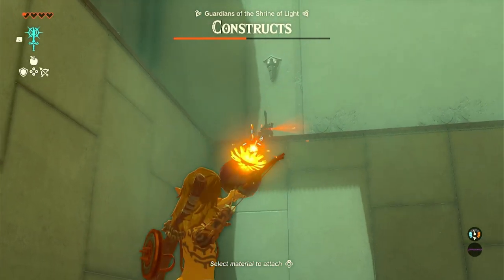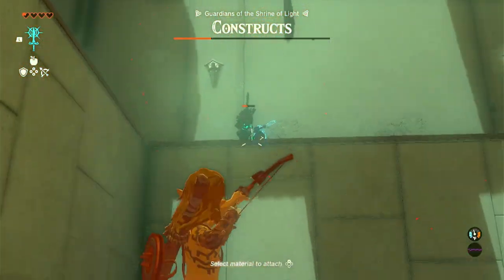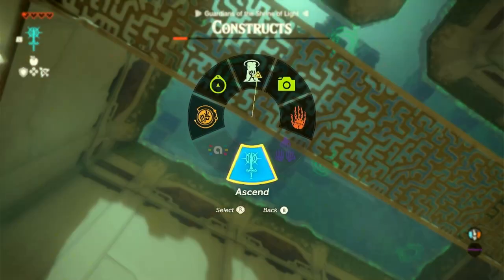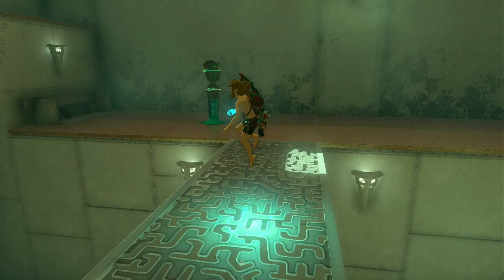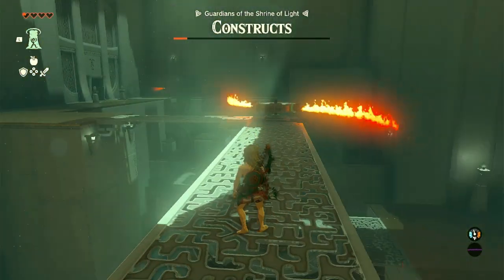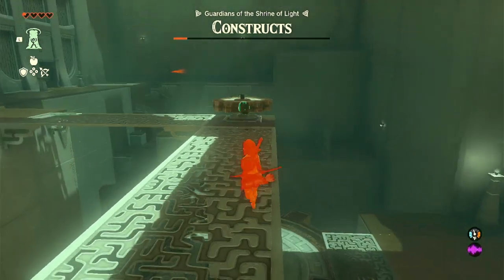Take it out while you're still down here so you don't have to fight it hand-to-hand later. Once you've defeated that Construct, go underneath the walkway and ascend through it. Once you ascend through, you'll see that you have Flame Emitters on either side of you. The rotating one is the one you want to go towards — shoot it so it stops using the flames and then you can run past safely.